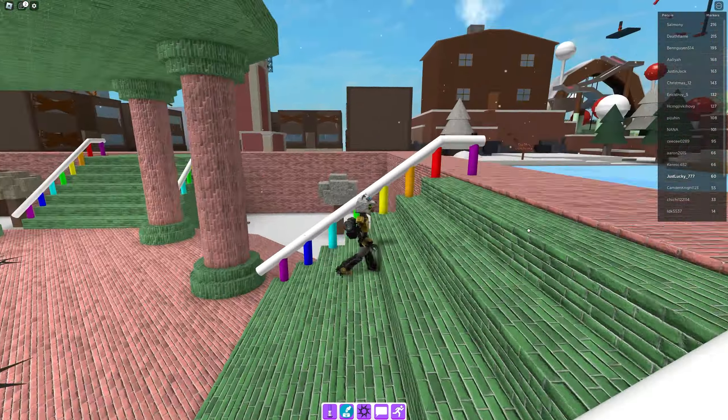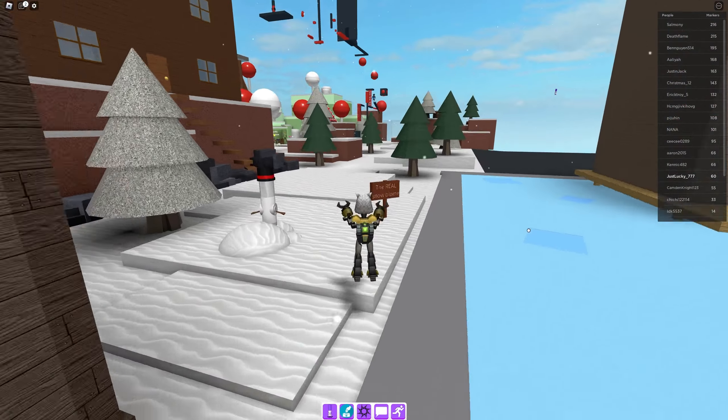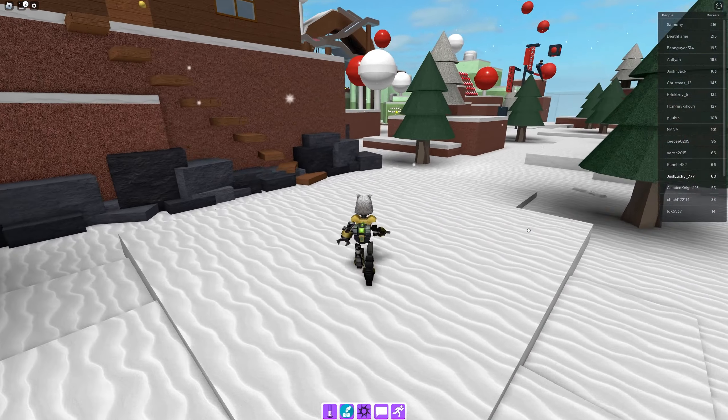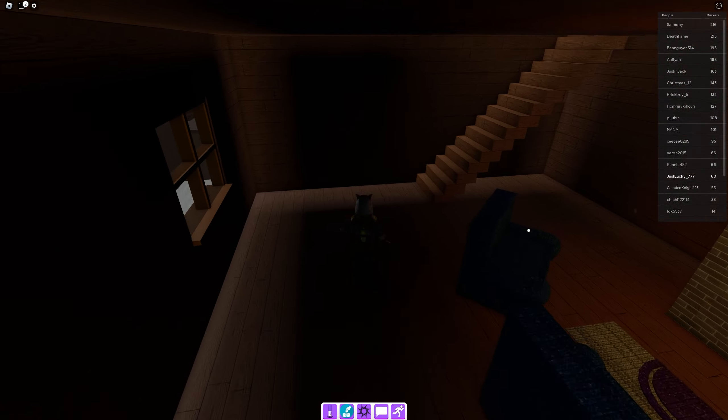To get the new marker, all you have to do is head over to this cabin up here in the snowy area — the real snow biome. Then you have to head up the stairs; you'll go into this cabin and head upstairs.